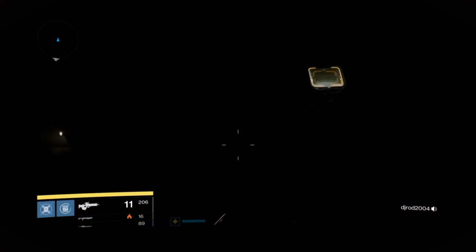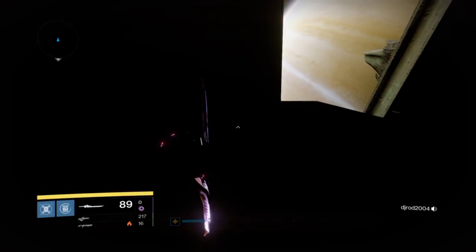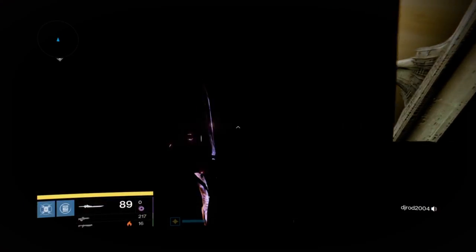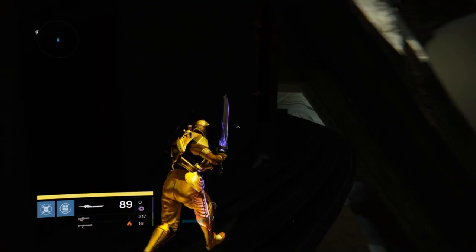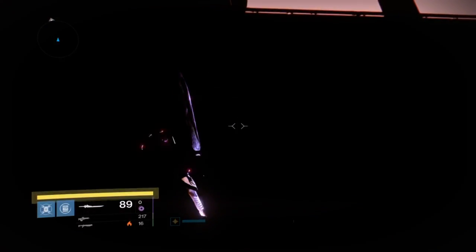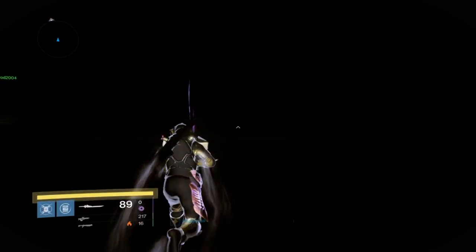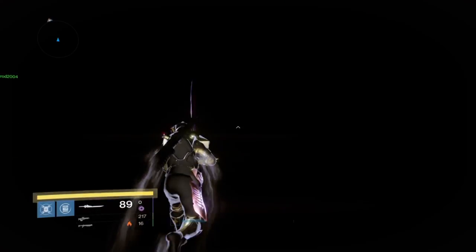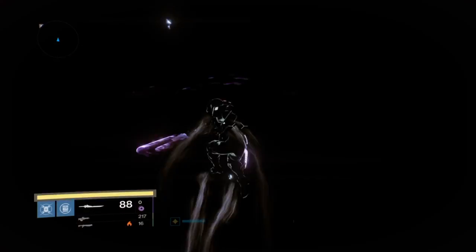And there you go, that's the tunnel that you'd normally go through to fight Oryx. It's all dark and stuff. What you want to do is you want to jump to it and go to the very end. At the very end it's actually light because the effect ends. You just want to go to the other side and go to the very end there. From here it can get a bit tricky because you can't see it, but there is a platform on the right side, and you want to go to this platform and step on it.